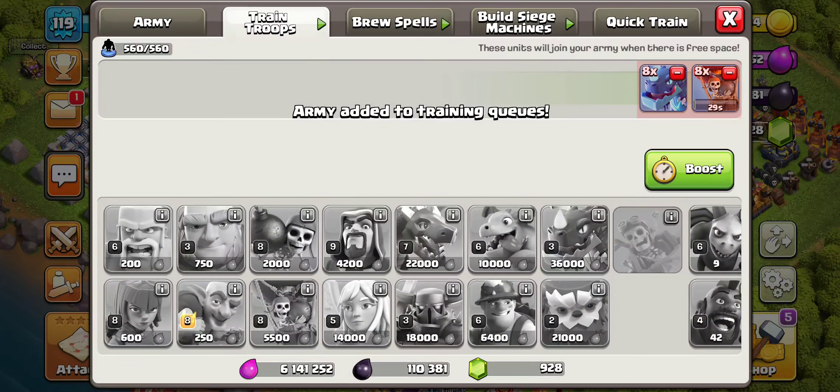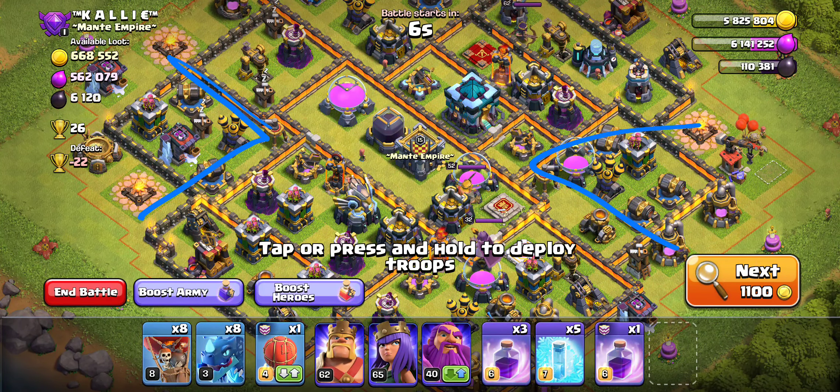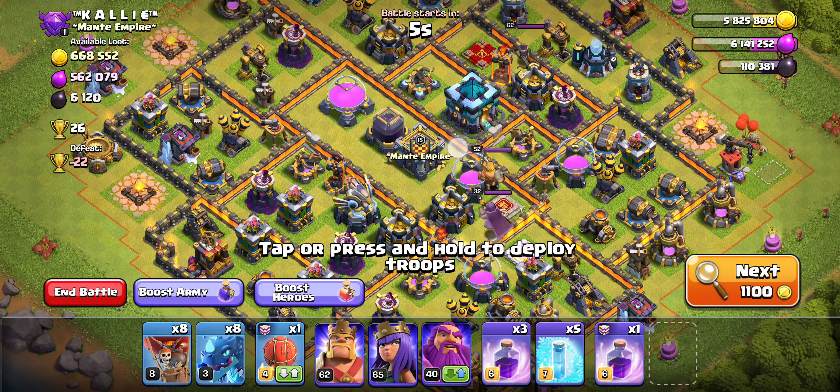E-Drags are really strong, so you don't have to worry too much about sending a ton into the core — usually one or two is enough. That's why we're okay using some on the outside to get that Dark Elixir in the drills. Here we have really deep drills, and even though this base has 6k, I do not know if we want to attack this. Because there are no Sweepers blocking, we can send our E-Drags right down here and take out this drill, this drill, and the Dark Elixir. That unaccounted drill on the side needs to be handled separately.